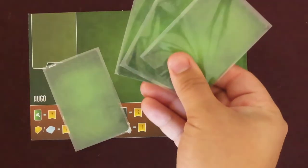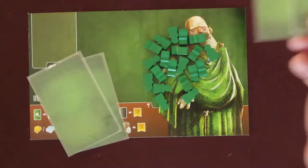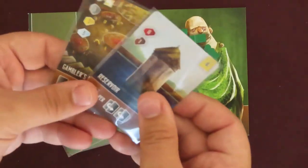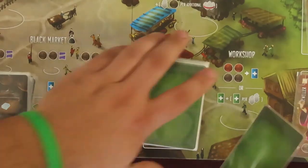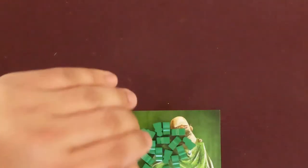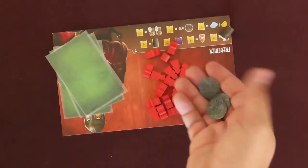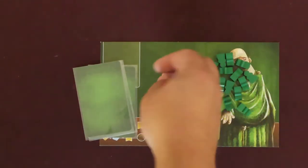Then everyone passes the remaining cards to the player on their left. Everyone chooses 1 more from these to keep and passes the rest left. Continue like this until you've collected 3 green building cards. Instead of passing the 4th card, place it on the bottom of the building card deck. Players should keep their hand of building cards secret throughout the game. Randomly choose a starting player. Play will go clockwise from them. Give the start player 3 silver, second player 4 silver, third player 5 silver, and so on. With that, you're set up and ready to play.